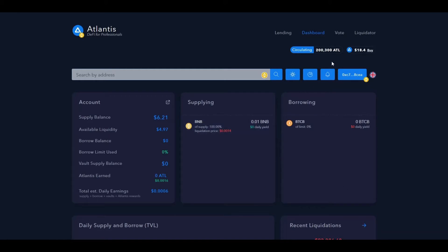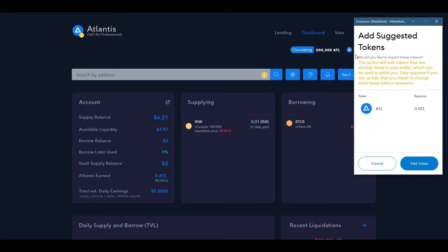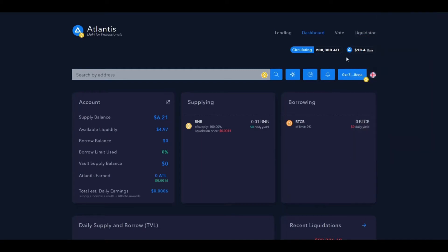There's also a nifty feature: if you click this icon over here, it will bring up your MetaMask pop-up asking if you want to add the Atlantis token to your wallet. We can find it all the way at the bottom — boom, right there. This feature to add the token is really helpful, and this whole platform has it for basically all the tokens they supply. It makes it so much easier than having to search up the right hash.